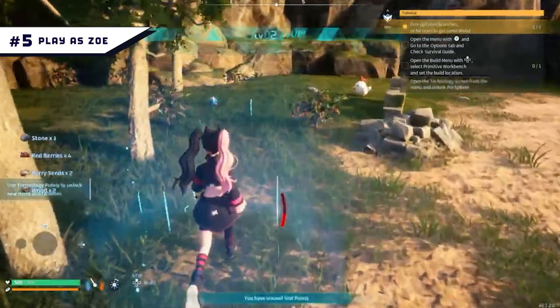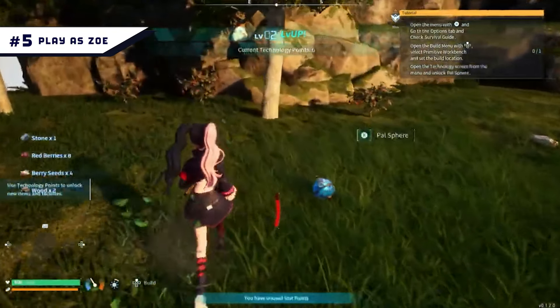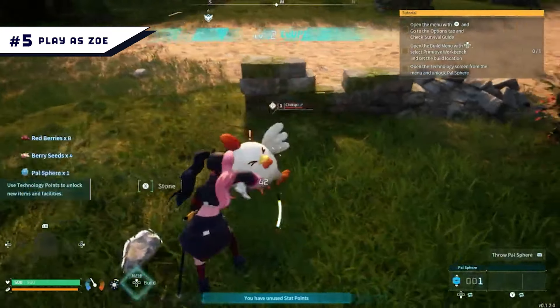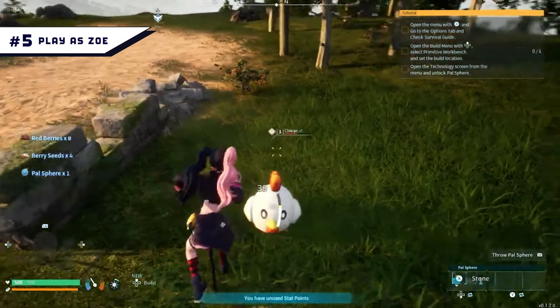Number 5: Play As Zoe. If you fought the boss at the Rayne Syndicate Tower and thought it would be pretty cool to play as more characters, you can use this mod to play as Zoe as you explore the islands.